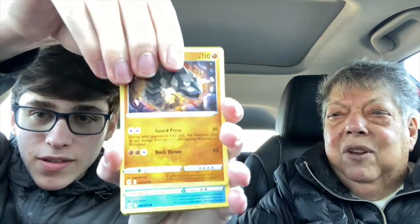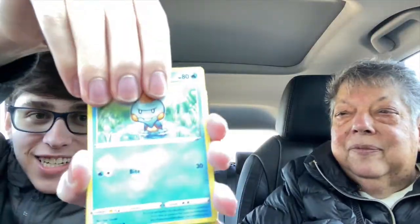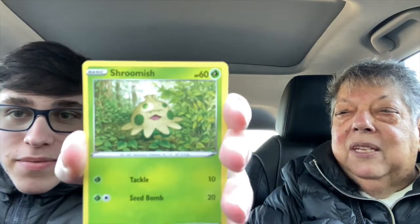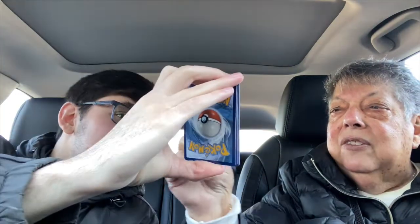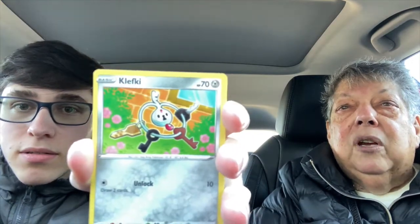I have no idea what these Pokemon are. We got a Chewtle — he looks mad at you. Who gets paid to make these names up? Next — a Shroomish! It's like a mushroom. Next card — what's that? It's a bunch of keys. What is that? Klefki. It's literally keys, brother.